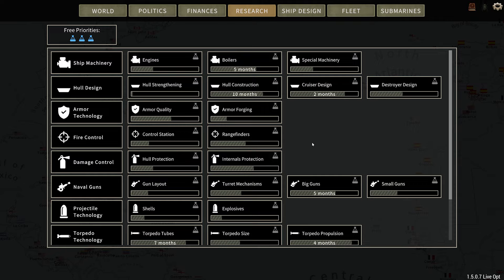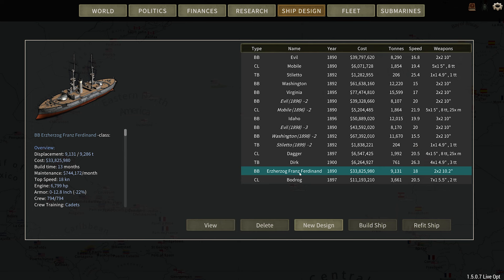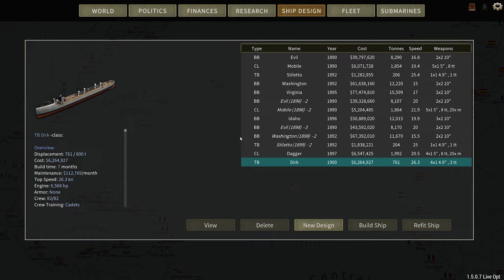Research — nothing has changed. I got seven months on one item, four months on torpedo propulsion, and cruiser design at two months. Let's leave it. Actually, let's say cruiser design — we need to actually design a better heavy cruiser. I'm going to throw away these designs, I don't like those. Delete. Delete. There we go.